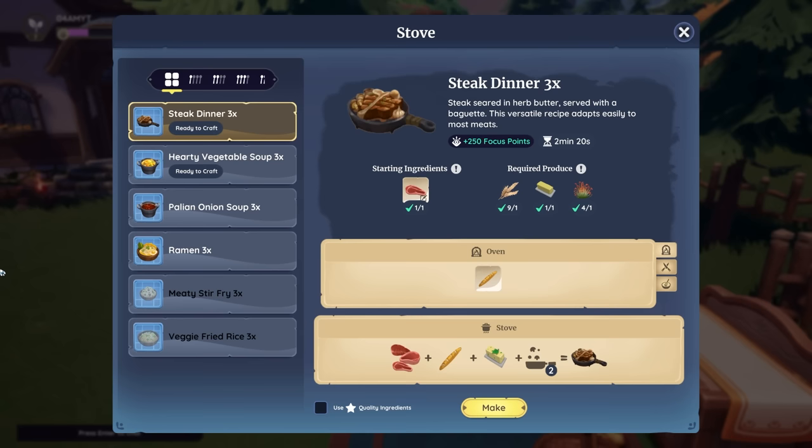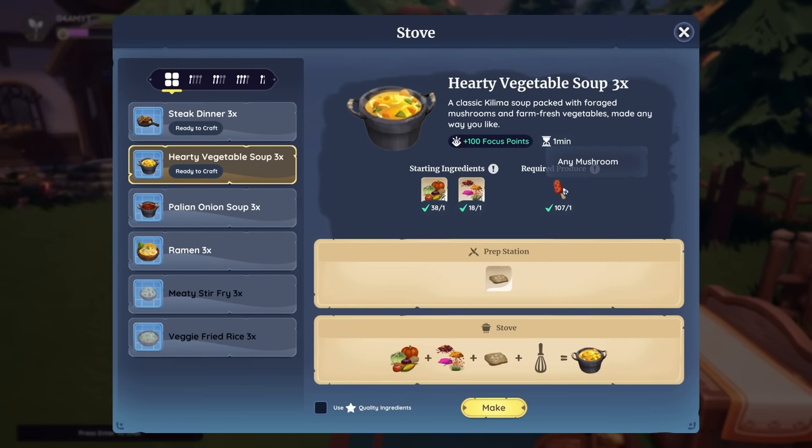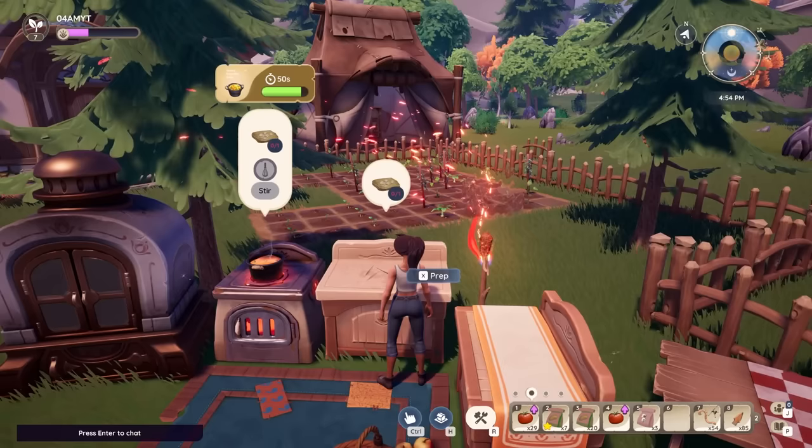The hearty vegetable soup is an amazing one to craft as it's pretty easy on resources — you'll only need any type of vegetable, any spice which you'll find during your adventures, and a mushroom. You can also choose quality ingredients, which will use the quality items you've made with farming. If you press make, you first place the soup on the stove — it also has a timer, so you definitely want to make sure you finish this mini game in time.